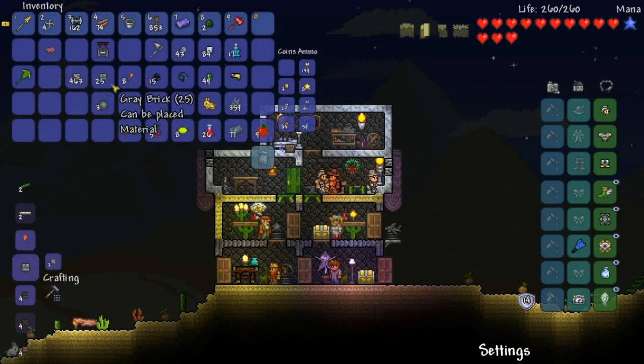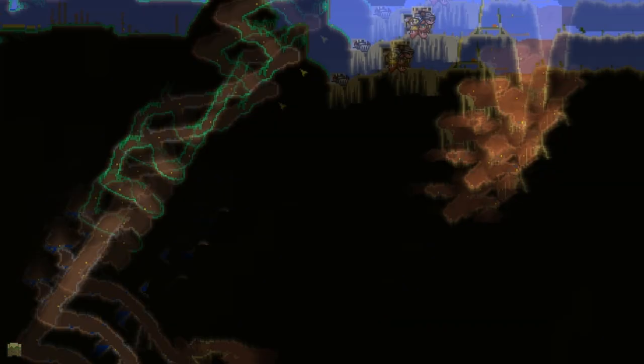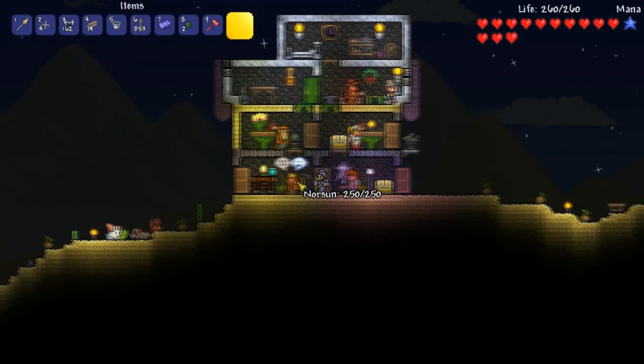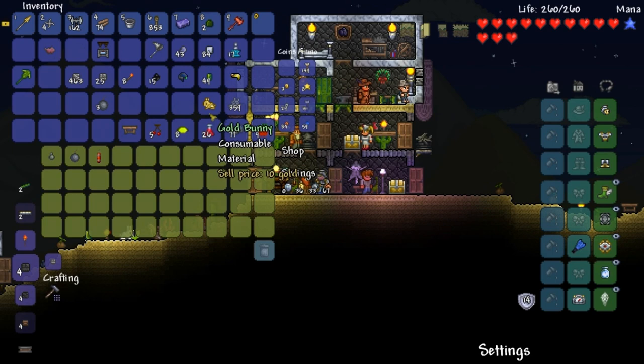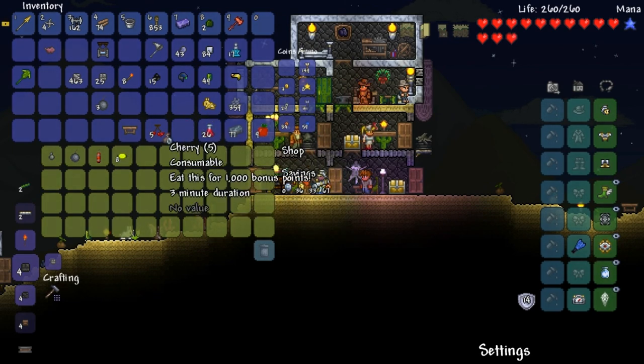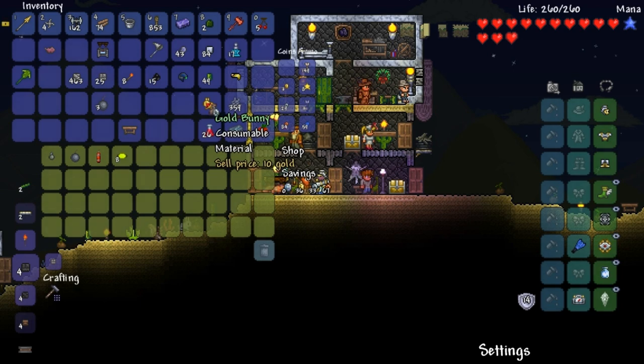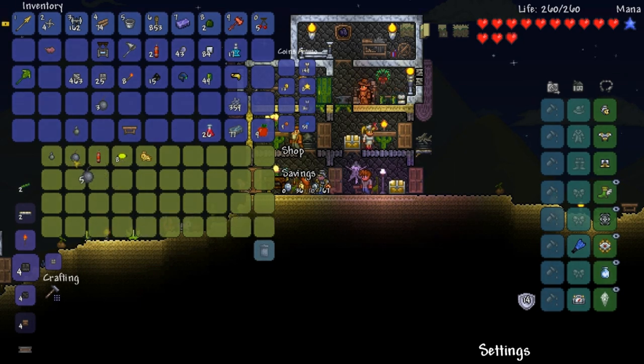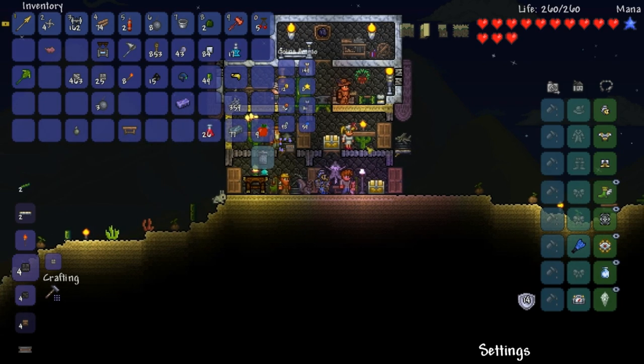We need a bucket of lava, okay, this might be the hard one. We gotta go into the pit of despair. Hold up - can I buy some bombs? Let me get some bombs. I'll give you these things - you want a golden bunny? I'll give you a golden bunny. Buy two pieces of dynamite, buy a grenade, buy a good bit of bombs, and now I'm off to the bottom of the world.